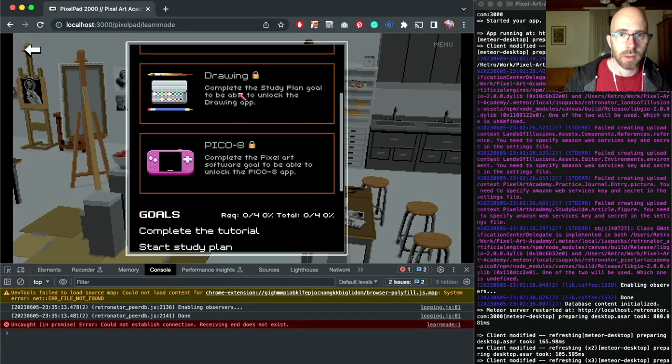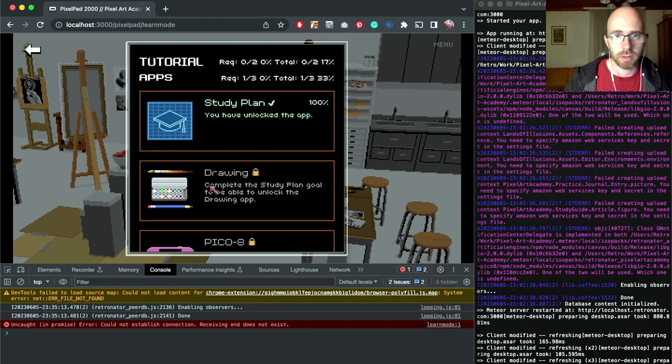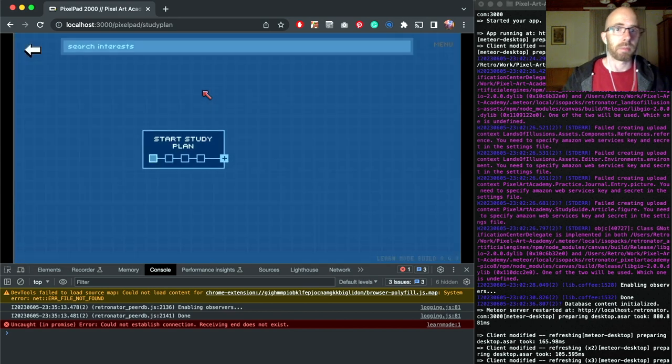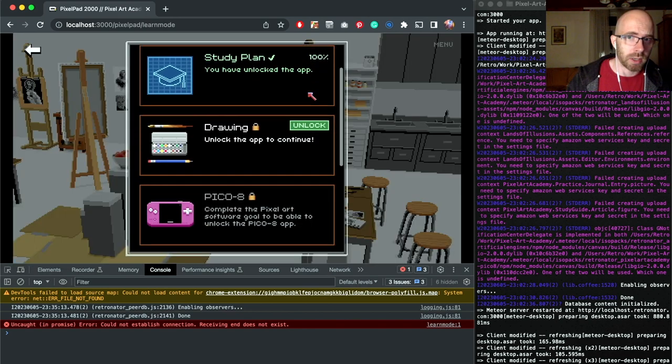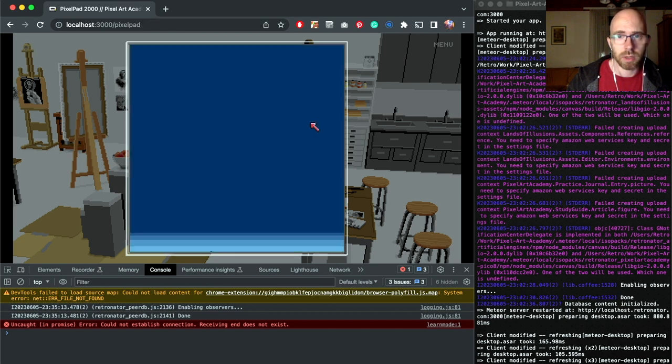There's a bunch of stuff to fix. We've done some coding on stream just now so we have some more working. We have a little icon for the lock. Now you can actually see just by looking at it that some apps are still locked, and it also tells you what you need to do to unlock the app. Let's try and unlock the drawing app — we go into the study plan and complete the start study plan goal. We made the drawing app able to unlock, so we click it, get back to the screen, and there we go. Let's work hard this week and see where we get by end of sprint.